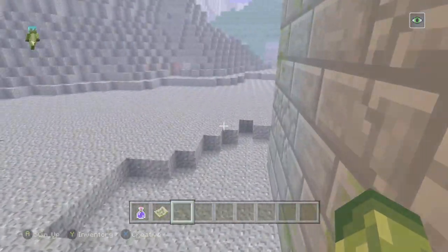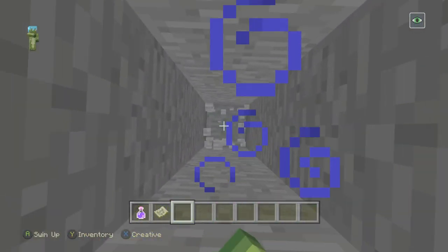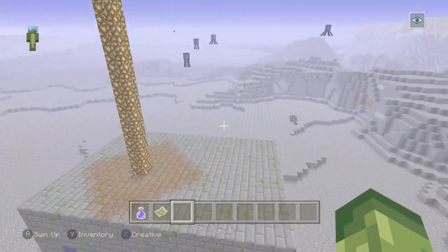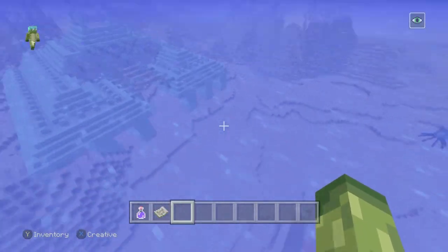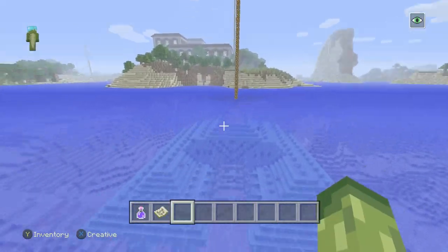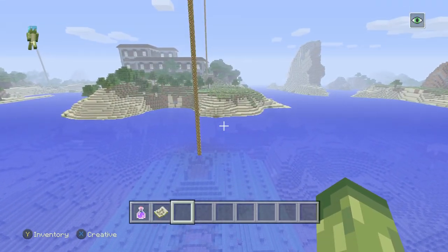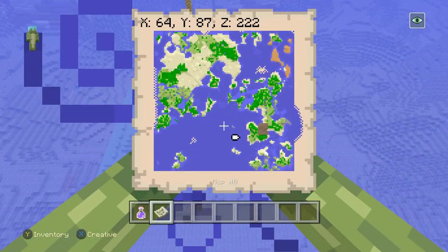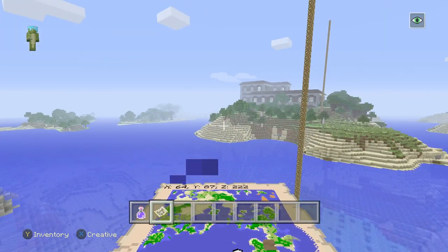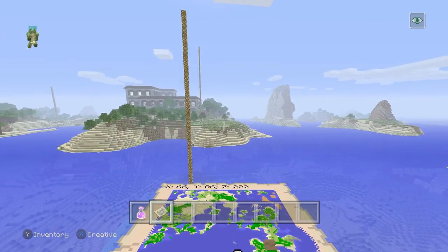I did a little bit of digging and didn't find anything in regards to the structure being around here. I think it just worked out to be very beneficial. Don't forget we also have the guardian temple right at spawn - all of this is within 100 to 200 blocks, which is absolutely incredible. The rest of this world has villages, desert temples, and good biomes. It's just such a unique seed.